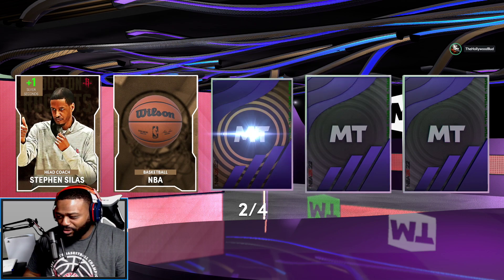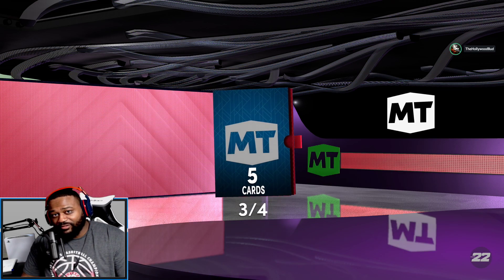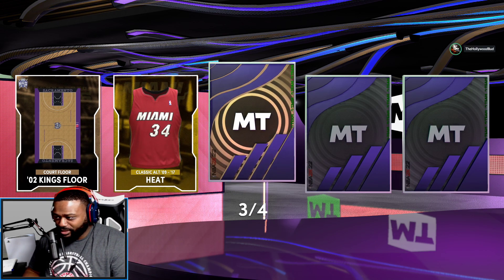Steven Silas head coach card, normal NBA basketball, Milwaukee Bucks logo, Hawks playbook. I like the modern day playbooks — I gotta have one. I can't rock with those old school playbooks because there's a lot of two men inside the three-point line, and I like to run a four-out one-in.